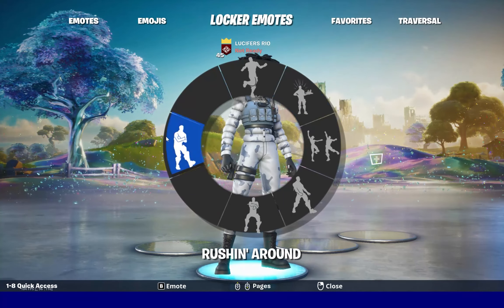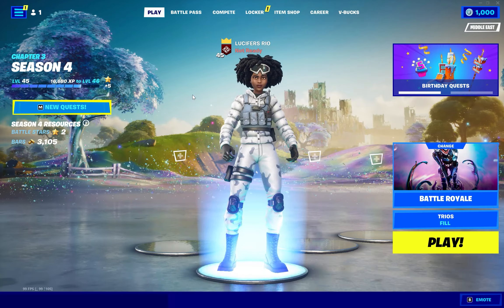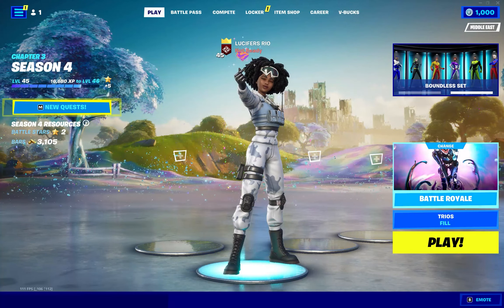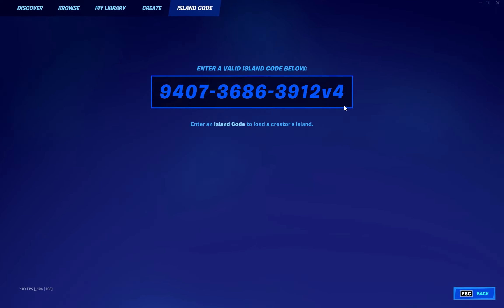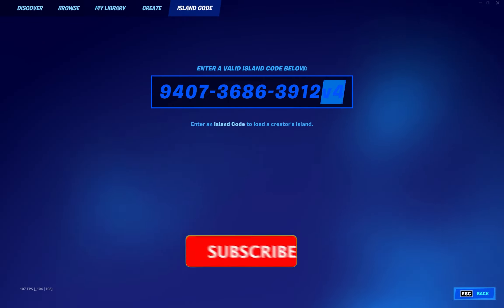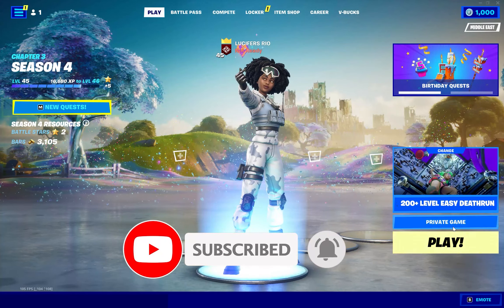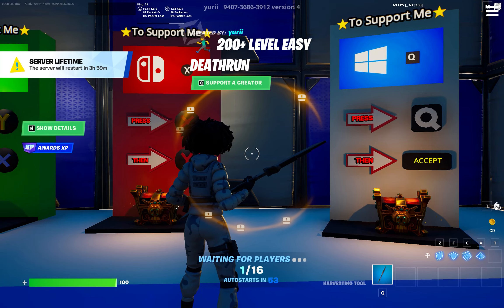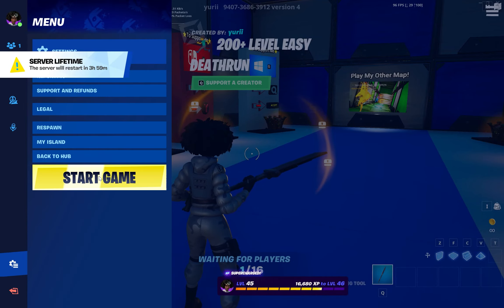What is up everybody, Lucifer here back with another XP glitch. I'm on level 45 for now and let's go do our next XP glitch. Go here, put in this code, and make sure to put version 4 at the end. Press enter and hit the play button so you can get in the match. Make sure you are in a private map, press the play button and wait till the map gets loaded. Once you're here, start the match manually like I did.